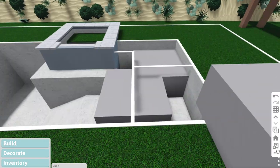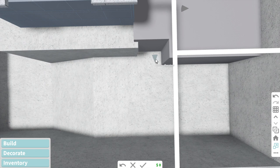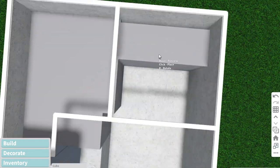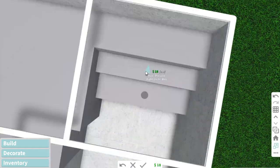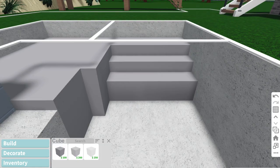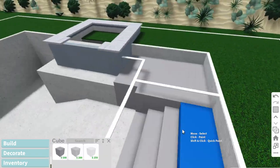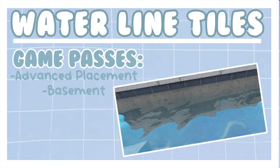I'm making the tanning ledge a bit thinner or shorter in the area by the bench just to make it look a bit cleaner and wider. Now we're going to start working on the staircase. I decided to build it with basic shapes by scaling them rather than using the Bloxburg staircases, because Bloxburg staircases look a bit weird in the pool with a sun deck. They look more like stairs you'd actually have in a pool. Now I'm just coloring everything and deleting the outlines.